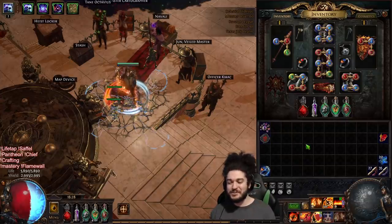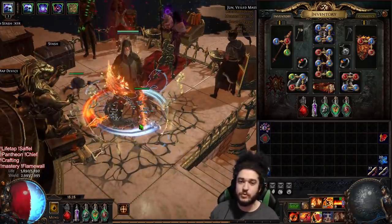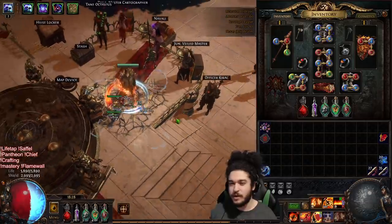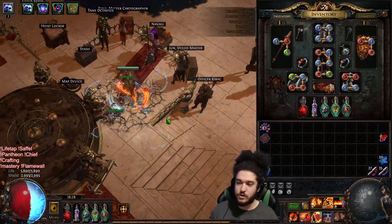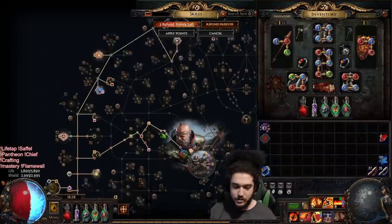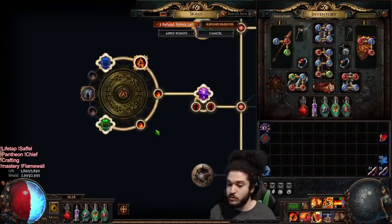Welcome everybody. Today I wanted to update you guys on the end game of the Inquisitor Righteous Fire build. This character is probably closer to like 15 exalts now from when I started originally, and I'm just going to go over some upgrades I've done. The biggest thing I've dumped currency into is jewels.